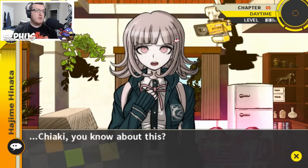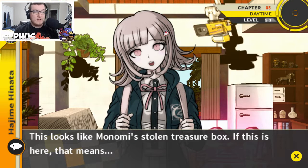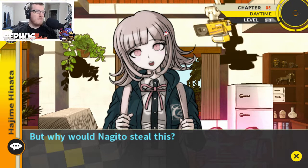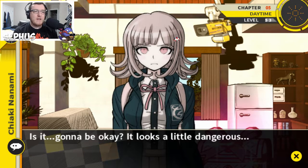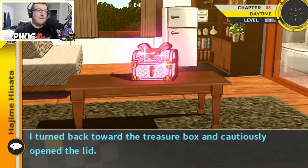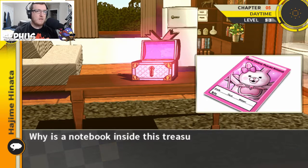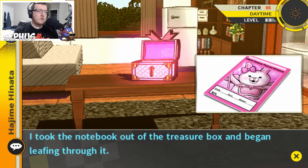This looks like Monomi's stolen treasure box. If this is here, then the thief Monomi was talking about was Nagito — why would he steal this? We might need to look inside to figure out what it is. If this wasn't important, Nagito wouldn't have stolen it from Monomi in the first place. I cautiously open the lid. There's a notebook inside — this is all that's in there. Why is a notebook inside a treasure box like it's something super important? I took the notebook out of the treasure box and began leafing through it.